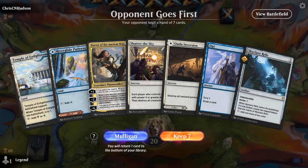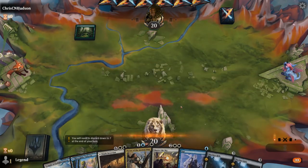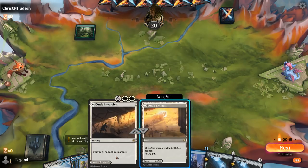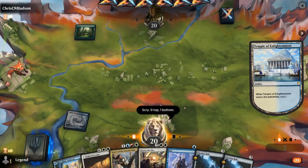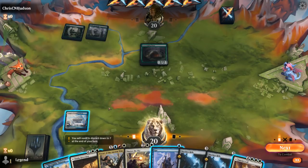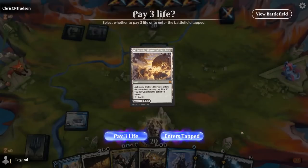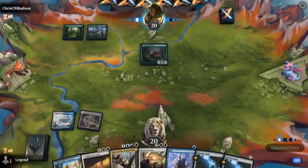We're on the draw with a keepable hand. We need to decide which land to play first — don't need to Opt on turn one since we can play it after we play Relic. Probably start with Temple of Enlightenment because I want to find more lands. Got to bottom the Ultimatum sadly. Opponent plays a Scavenging Ooze, that's fine.